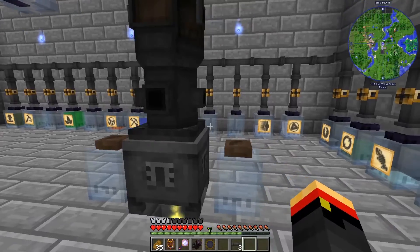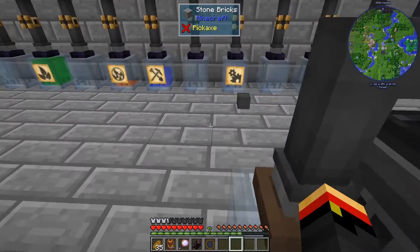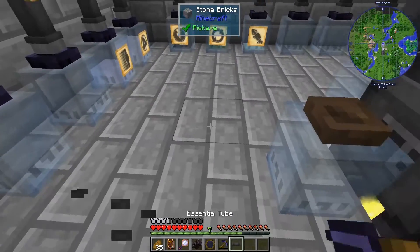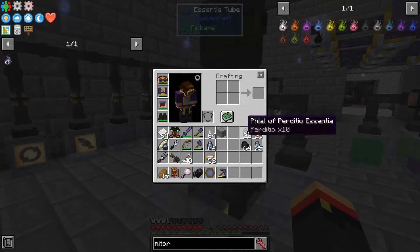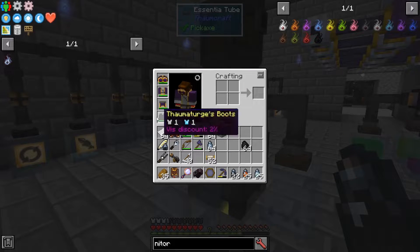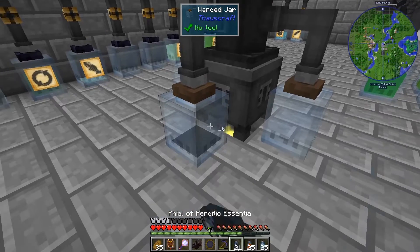The front is the output. I'll put our tubes there. I have brought some Pradisio, some Ignis, and some Potentia, because I will try to automate Alimentum here. The recipe calls for Potentia, Ignis, and Pradisio.